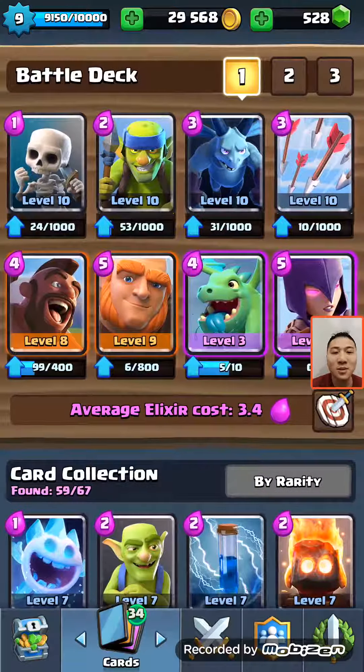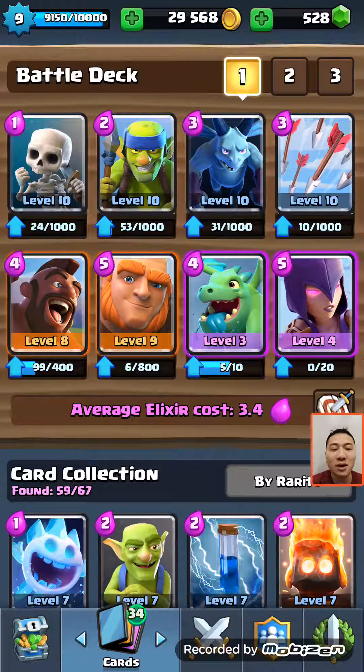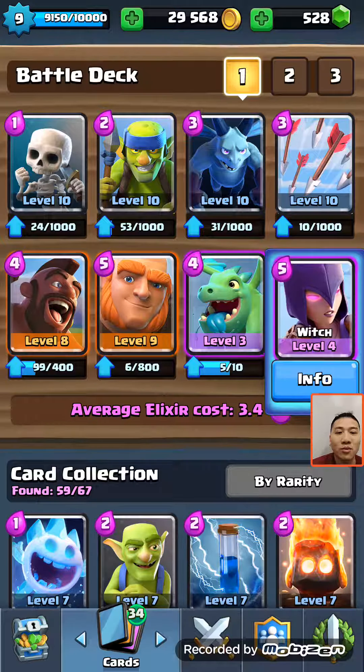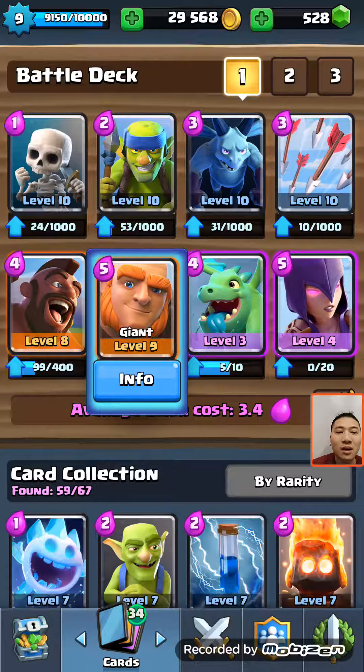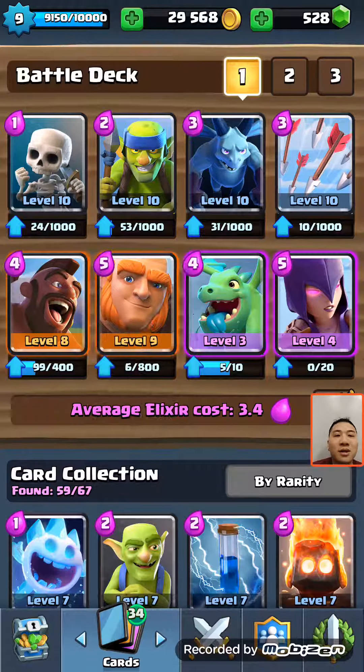There is probably an upgrade on my deck compared to the last time I was here. I think I got an upgrade of the Witch into level 5, and a Giant to level 4, and a Giant to level 9. I think that's pretty much it for my deck, I use the same deck.